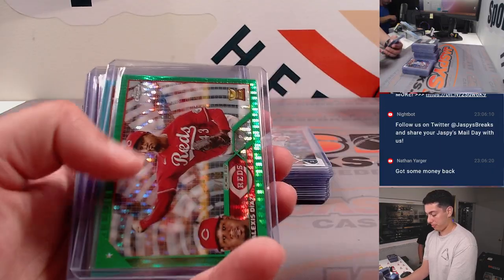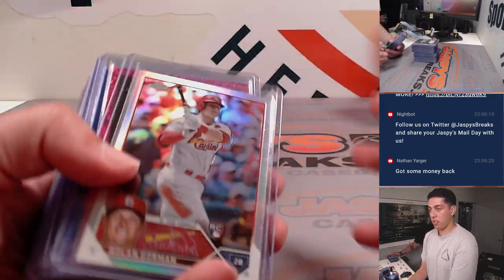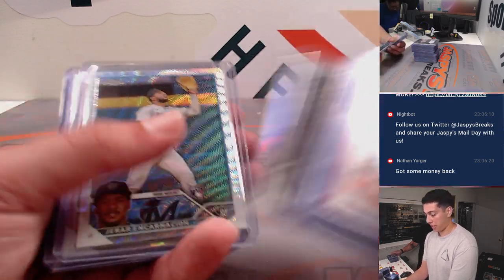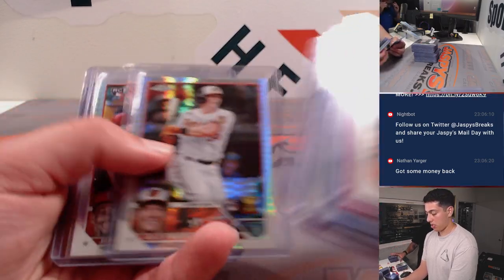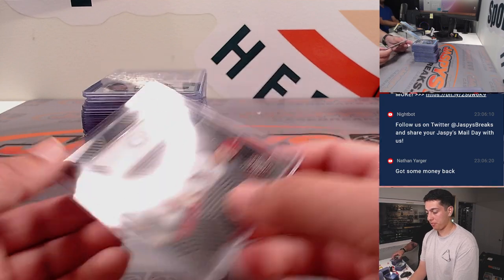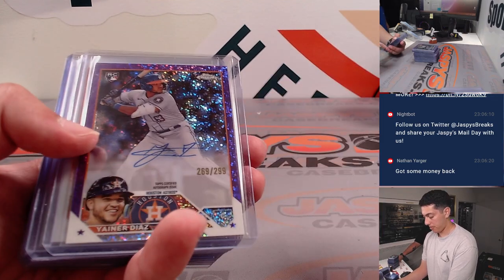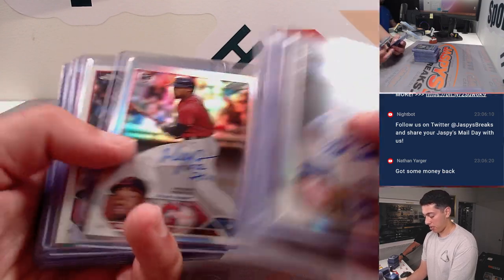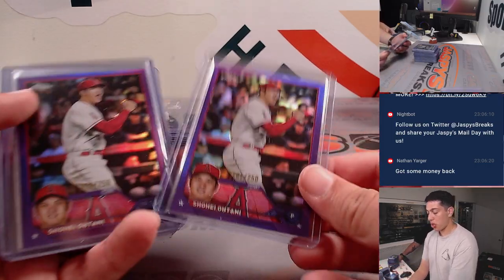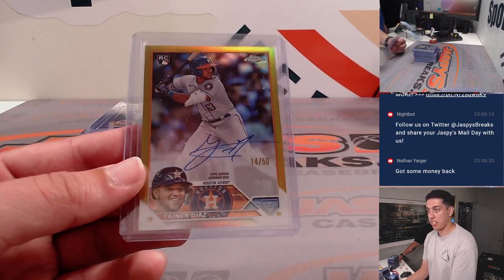Some Acuna refractors. Gunnar Henderson negative. Lou Bob Gold. Jordan Walker negative. Rutschman's. Trang out of 99. Got a Mike Trout authentic relic. Nate Eaton refractor auto. Liberatore purple. Steer. Yiner Diaz out of 299. Another one. Nolan Gorman out of 199. Jordan Walker out of 350. Very nice. And then we got two Shohei purples — those will be 100 bucks a pop after he wins MVP. Jeter Downs. And another Yiner Diaz true gold rookie auto.